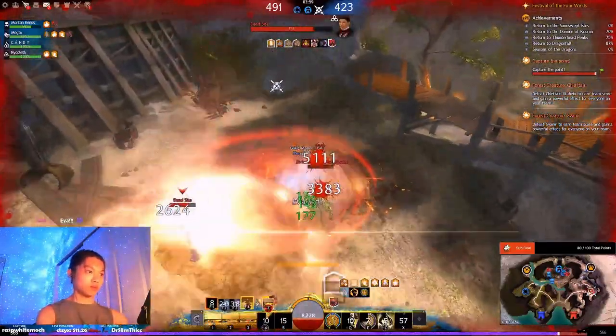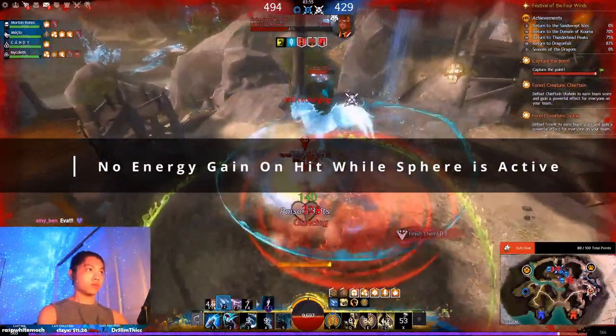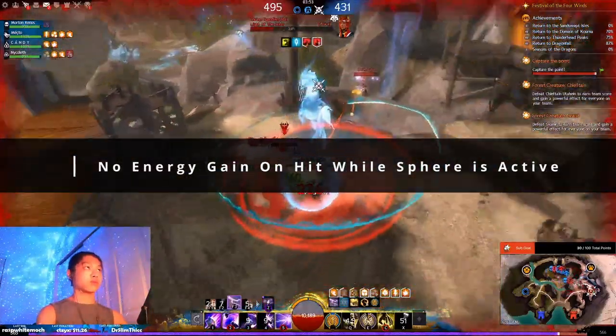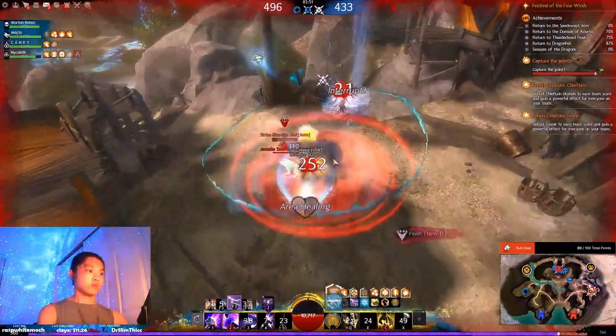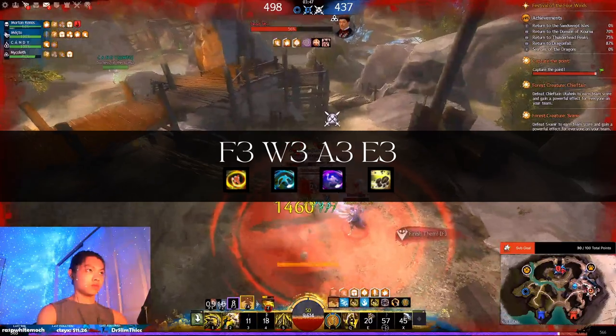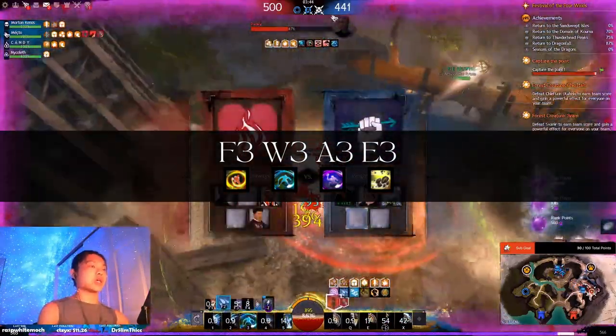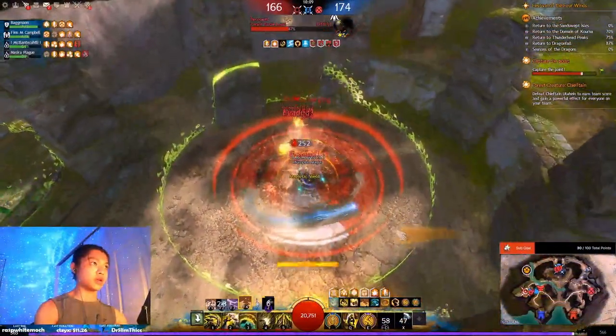Third, energy is required to use your spheres. Energy is gained primarily through striking foes. While a Jade Sphere is active, you cannot gain energy through any means except for attunement swapping with the Adapt trait Energized Elements. Your Hammer 3s in each attunement are a great source of energy generation, and should be used as often as possible to maintain their passive buffs.